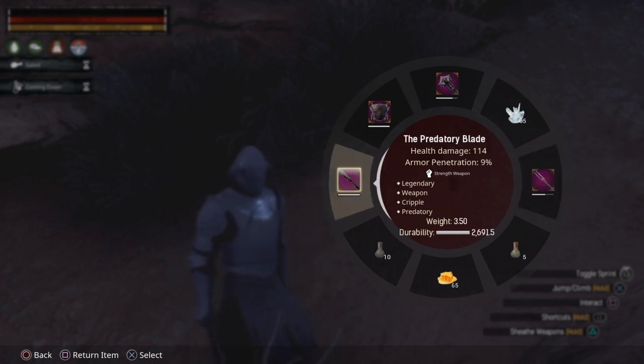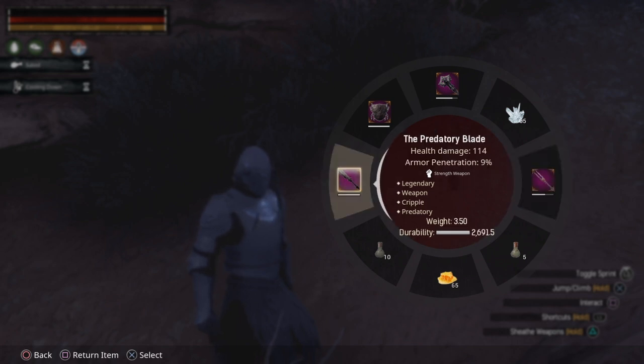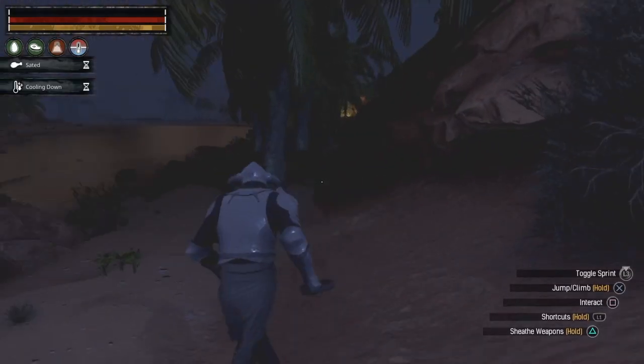I have another weapon here that's also a strength weapon. It does 114 damage and has 9% armor penetration. Now I want you to look at this — this is literally double the damage and more armor penetration.